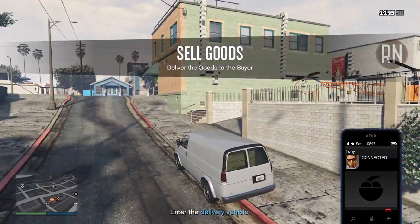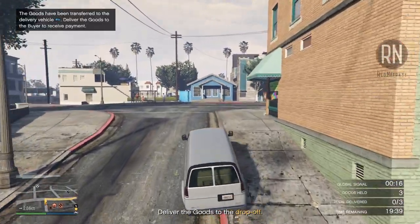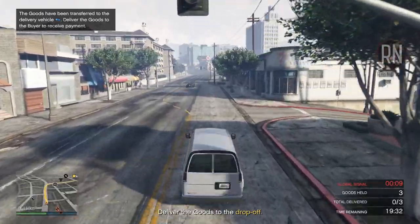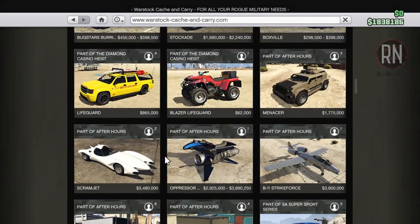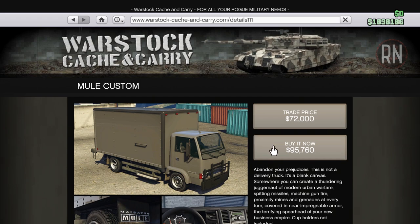The Speedo van comes free with the nightclub and can sell up to 90 crates, which will be enough for anyone that can't afford to upgrade their storage capacity, and it still makes decent money. Anything above 90 crates and you'll need a larger delivery vehicle before you can even start the sale. For that, you'll want to come over to Warstock Cash and Carry, where you can find two nightclub delivery vehicles — one for medium sales and one for large sales.